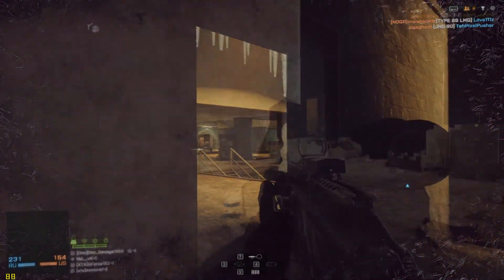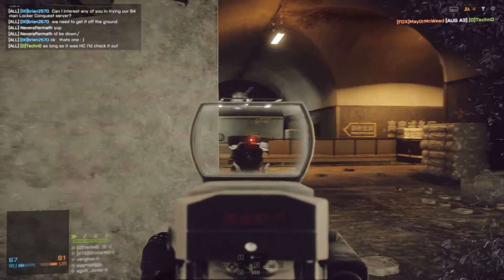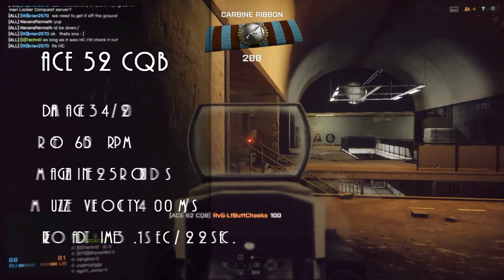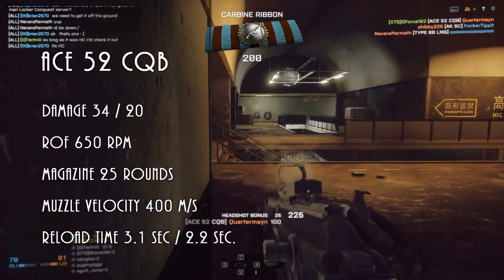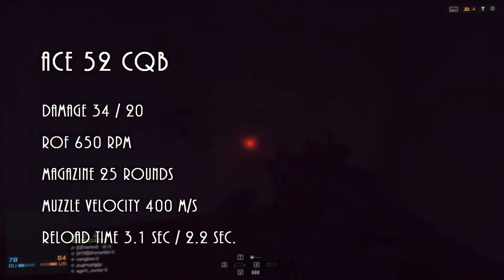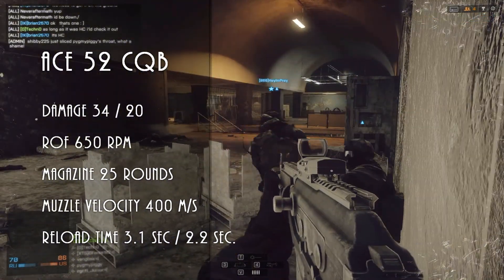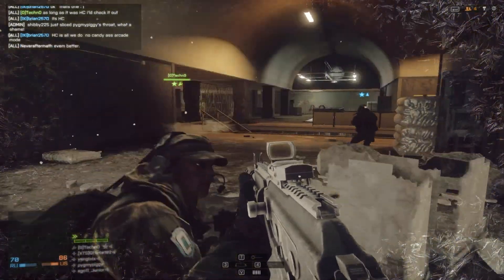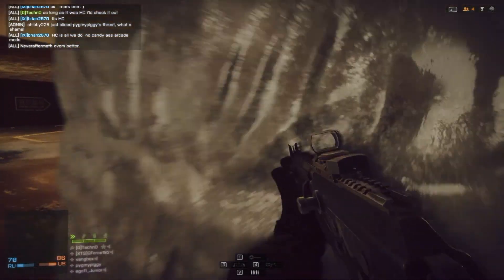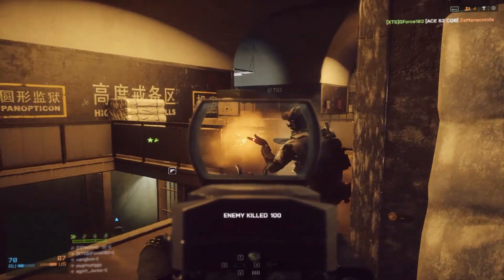The next weapon up is the ACE-52CQB. Its damage is 34 and drops off to 20, rate of fire is 650 rounds per minute, magazine is 25 rounds, and muzzle velocity is 400. Reload time is 3.1 seconds empty and 2.2 seconds with a bullet in the magazine. This weapon is equipped with a Coyote sight, a muzzle brake, and a laser sight.